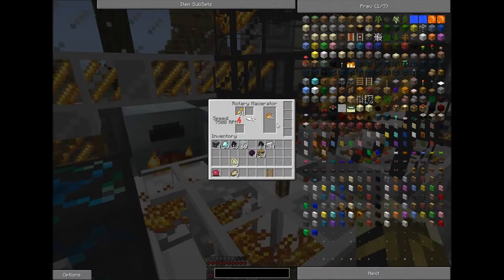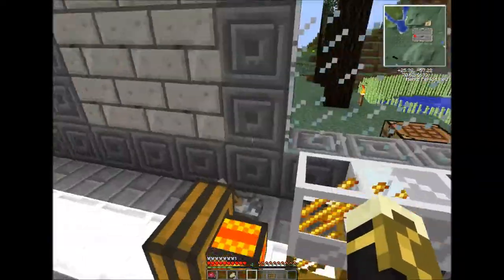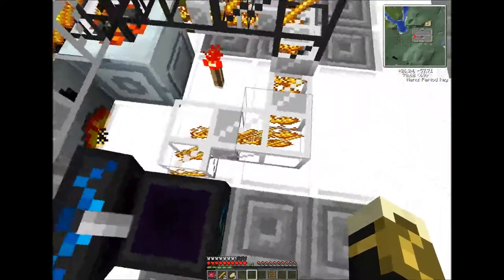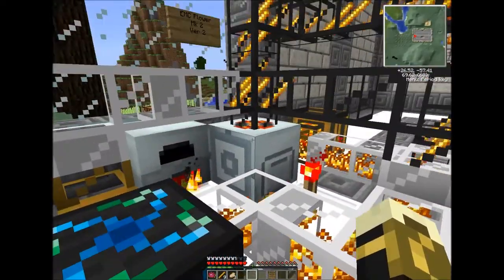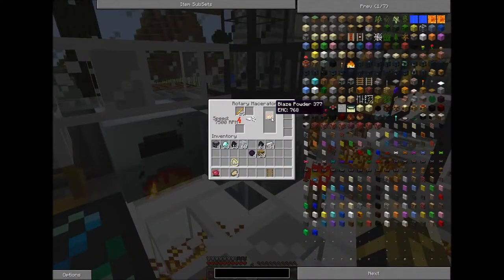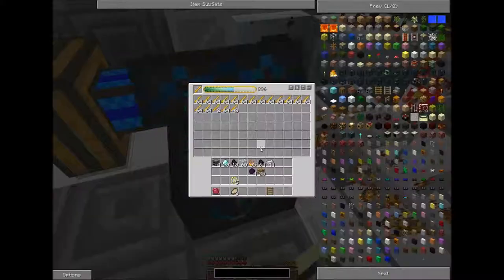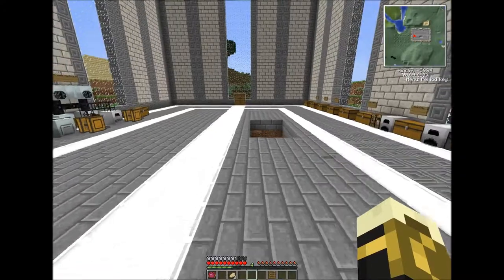This is gonna fill up pretty quick here. This EMC farm — the not dumb one, the one that is... okay, let's just get a bunch of dark matter and make stuff. The other one is sort of the better one because at this point it does make more. I gotta continuously check it to make sure it's not full — it's pretty annoying. But I am getting quite a few more blaze rods.